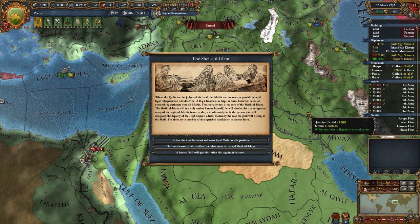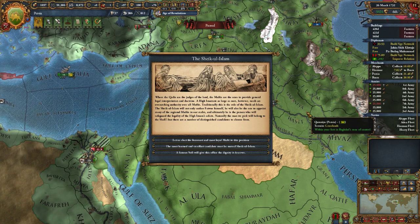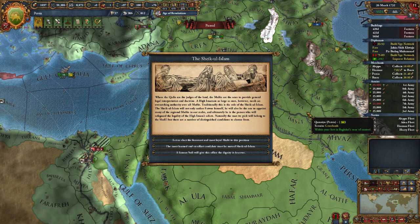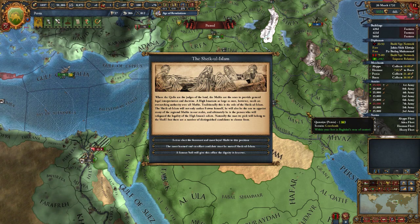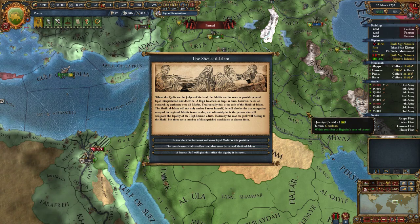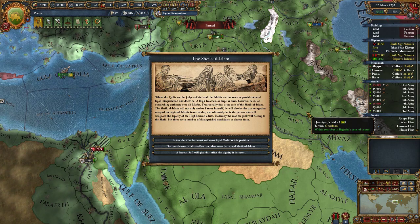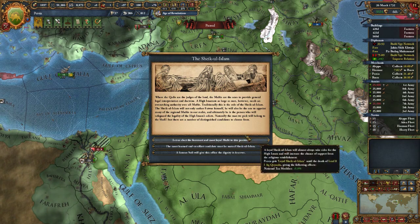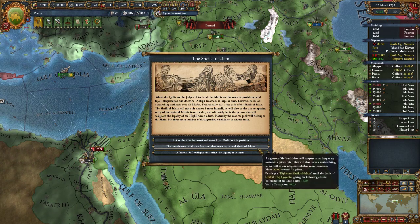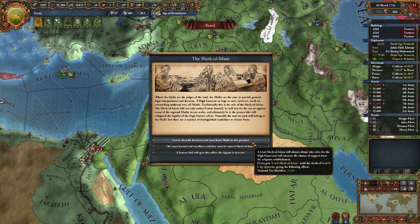The Sheikh-ul-Islam event: where the Qadis are the judges of the land, the Muftis provide general legal interpretation. A large High Imamate like ours needs an overarching authority over all Muftis — traditionally the role of the Sheikh-ul-Islam, who authors fatwas, appoints regional Muftis, and safeguards the legality of the High Imam's edicts. My money is a bit low, corruption and legitimacy are not issues, so let us elect the foremost and most loyal Mufti to this position — gives a bit of a tax increase.